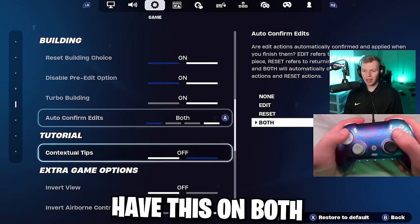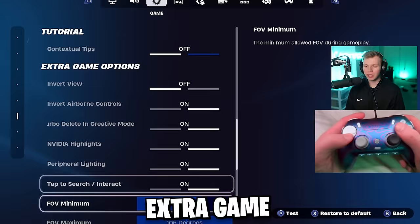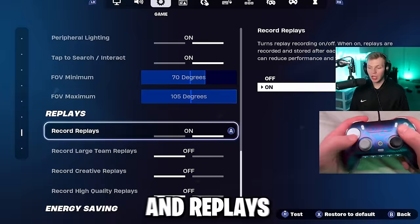Contextual tips doesn't matter, and the extra game options you can change to copy mine or put them on whatever you feel comfortable with. And replays — if you want to maximize your FPS and performance, turn all your replays off.